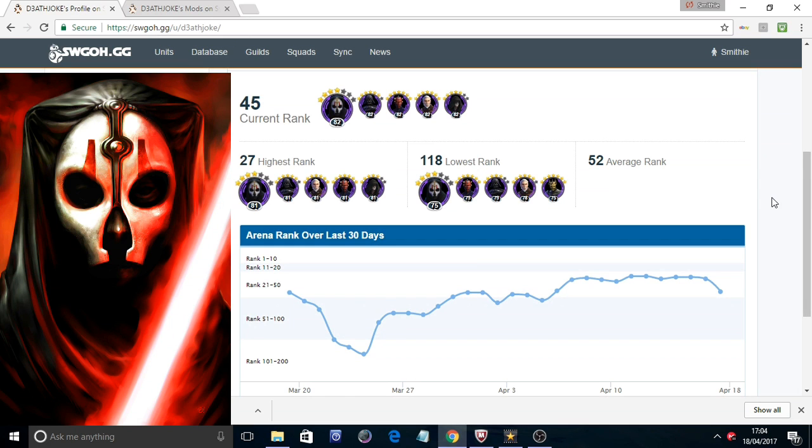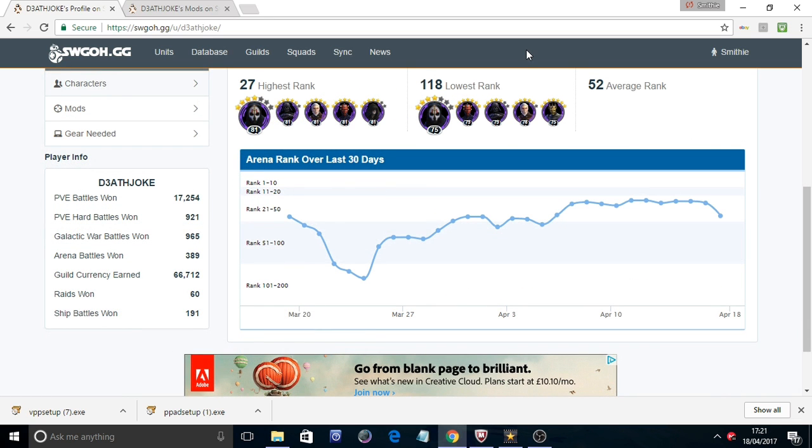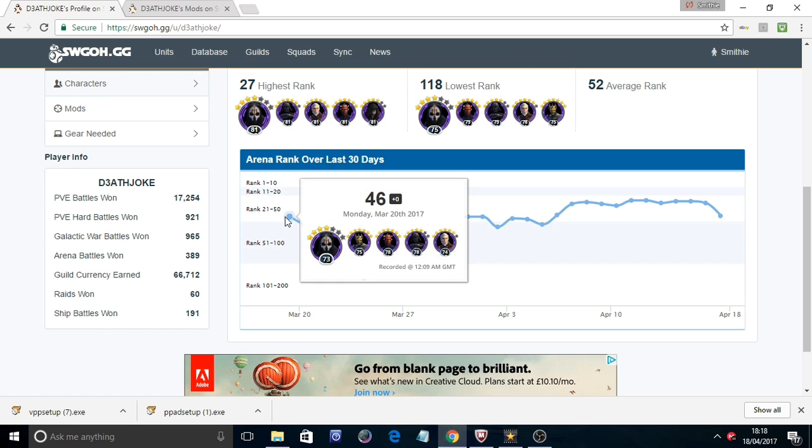Deathjoke is running a Nihilus lead and is currently ranked 45 in the arena, so we need to have a look at what he may be doing right or wrong. Looking at his arena rank for the last 30 days, his team has been kind of the same but his characters have increased in level, which tells me his arena shard is quite new.